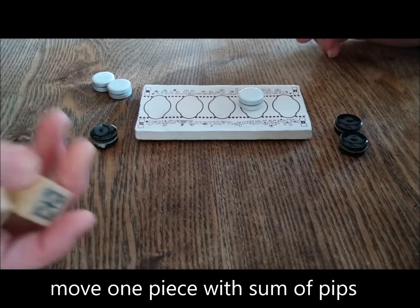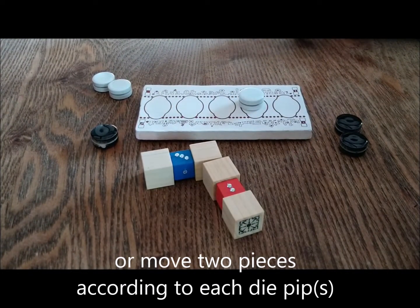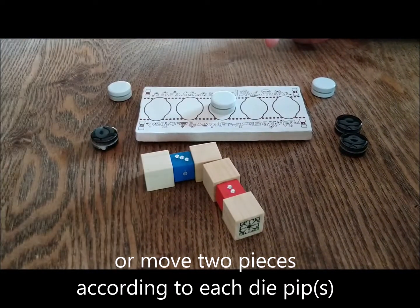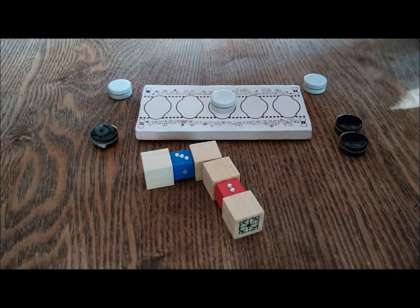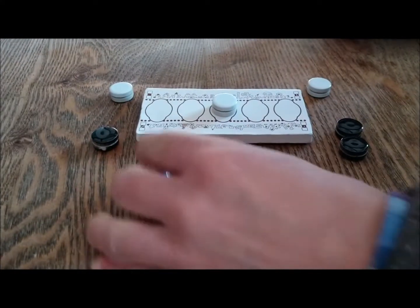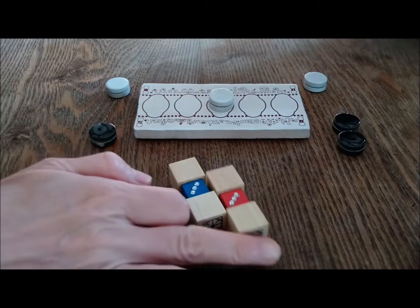Finished. We must just reach the opponent's side justly. 1, 2, 3. Okay, the player can move the 2 pieces according to each dice piece, or the sum of the 3, 3, 6.